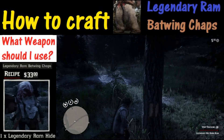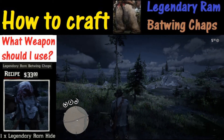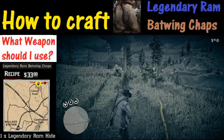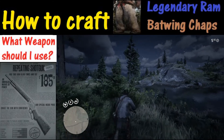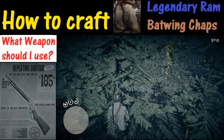As we search for clue number three, a common question is what weapon to use. The good news is you can pretty much choose whatever you want — you don't have to worry about pelt quality. We happen to be using the repeating shotgun, but any weapon will work.